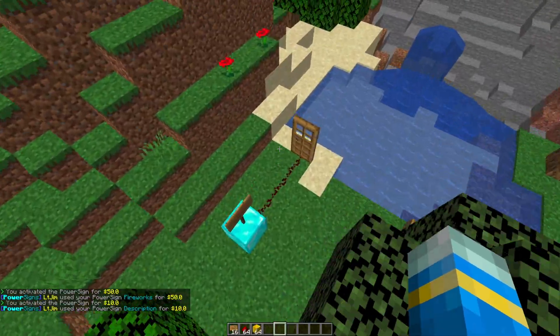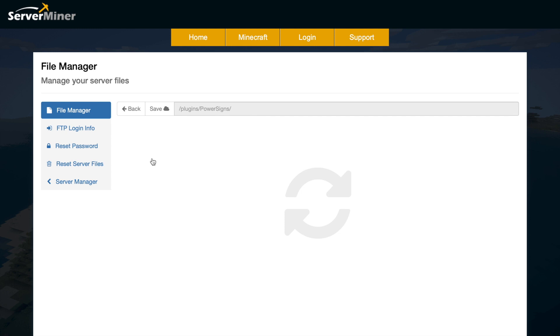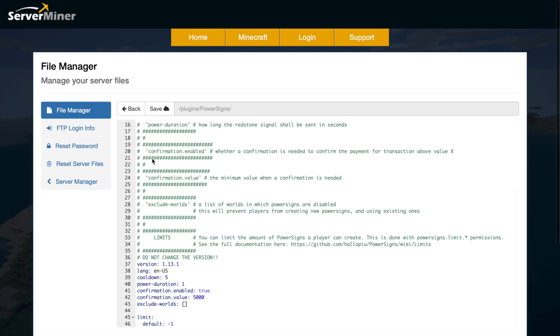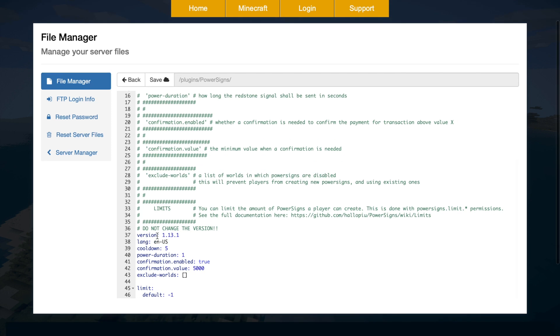Let's head over to the config file now and see what we can change. Here we are in the SM plugin control panel — there's a config.yml, a locale folder with languages, and a signs.json. In the config.yml there's not much but a few useful things: the version (don't change that), the language, and the cooldown in seconds.